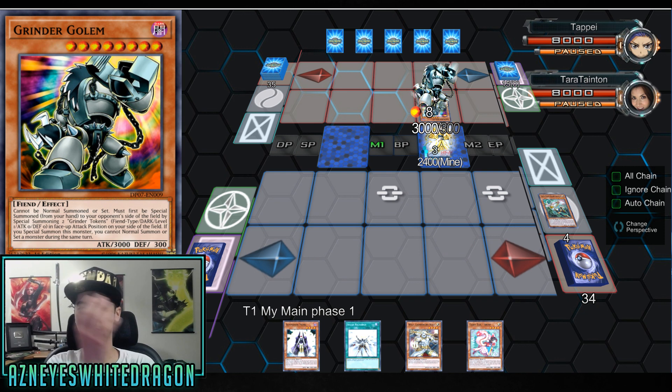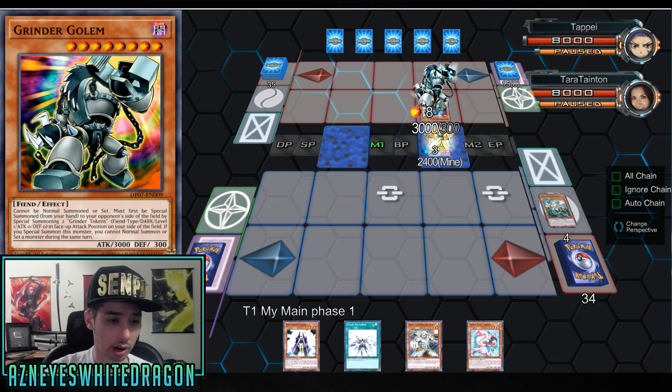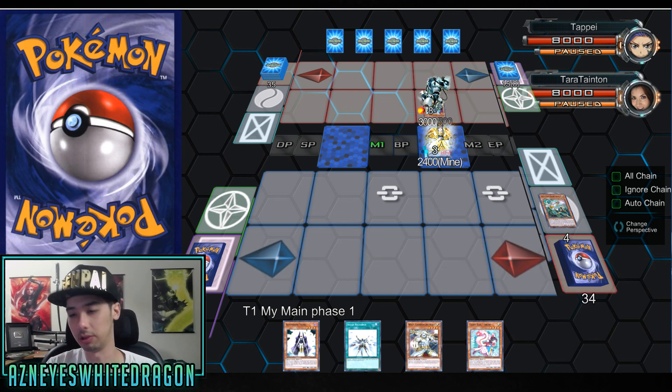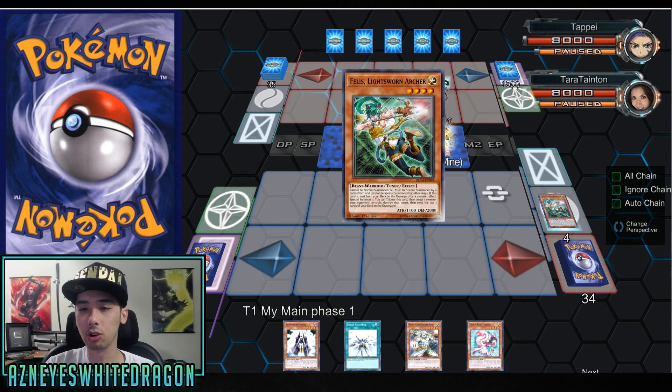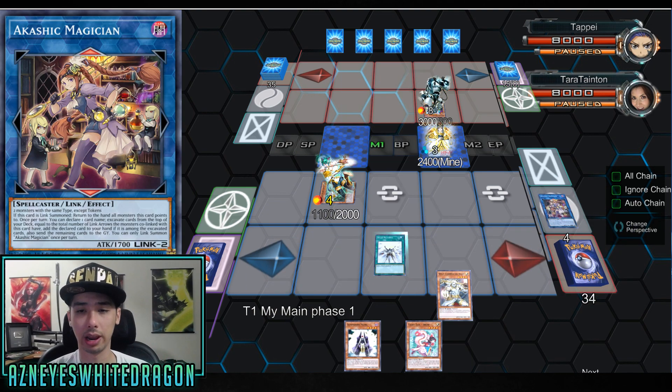This is how you don't leave your opponent with Grinder Golem — I had this discussion on my livestream. The problem with some of these Grinder Golem turn-one combos is you put yourself in a bad scenario because Grinder Golem can obviously attack over Kyrios. Grinder Golem says: if you special summon this monster, you cannot normal summon or set a monster during the same turn. Some people were like, oh this is a bad combo — but I'm gonna show you why it's not.